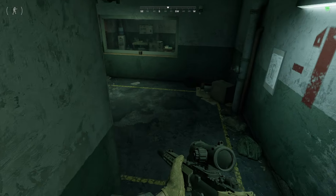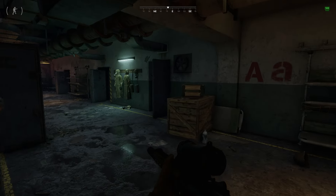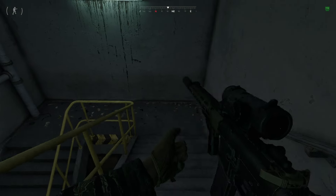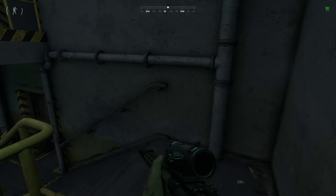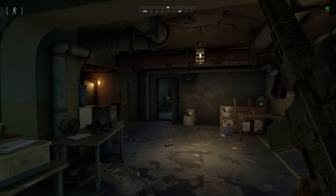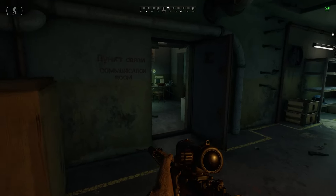You're gonna come down the main stairs here into the bunker, and then what you're gonna do is essentially go down these stairs — rest in peace soldier — come down here, and then essentially you're gonna come to this left room here.